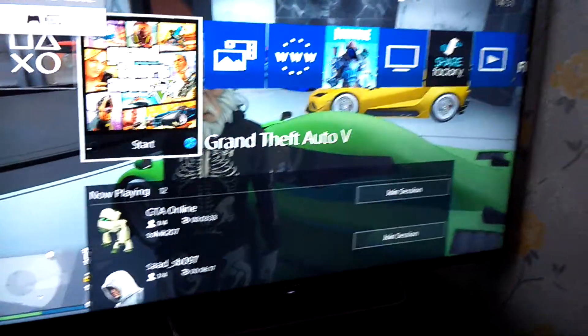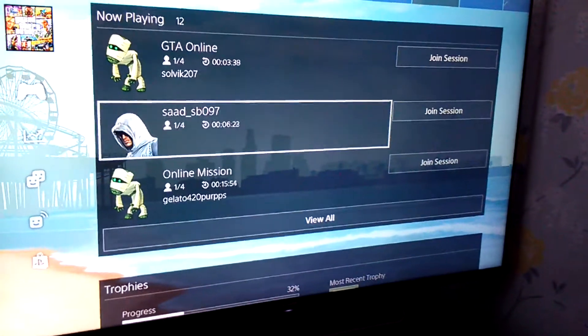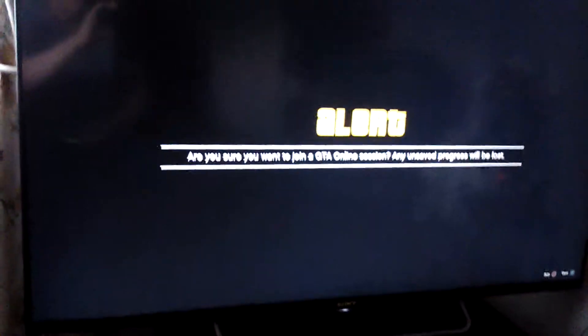Now you press the PS button again. You go down to those friends there, you can see. This one here — I'm picking him. Go over, join session. Now you should see quitting session at the bottom right-hand corner. It's just quitting the session you were trying to get in before. Now it's going to say are you sure you want to join? There you go. You confirm it — yes, you want to go into that session.